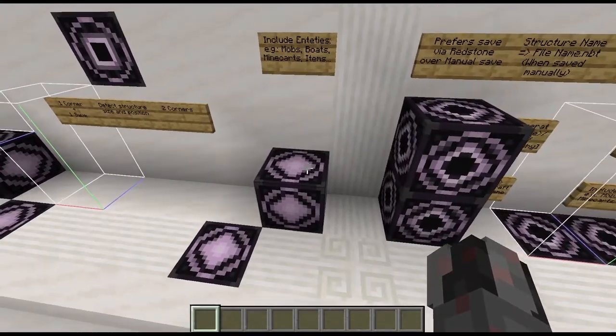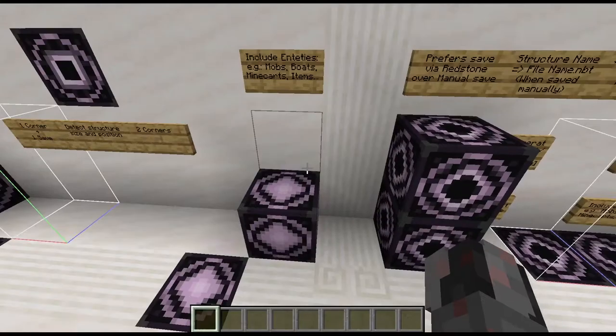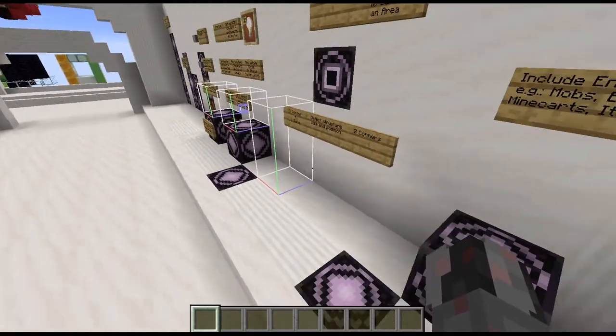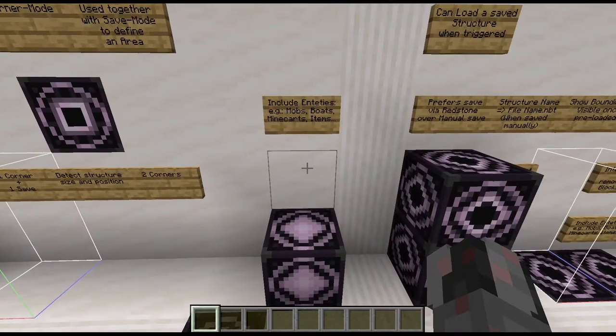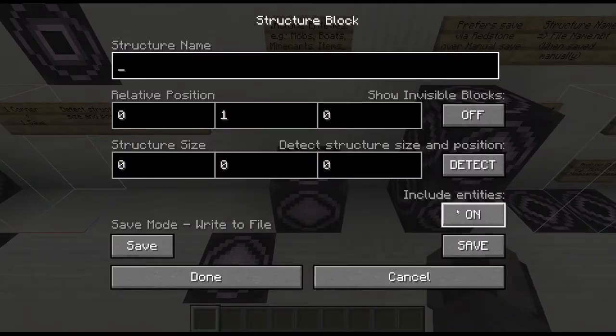The last option for save mode is 'include entities.' This allows you to not only save the blocks but also the entities inside your defined area. This can be quite useful if you are working with circuitry that contains mobs, boats, minecarts, or items — not saving and loading them later would break your circuitry. It's off by default, so it can be an important option to activate.